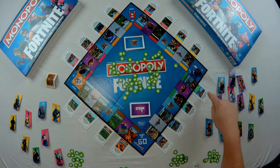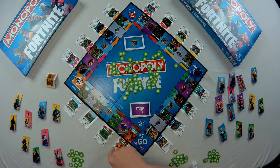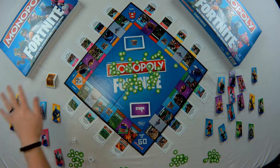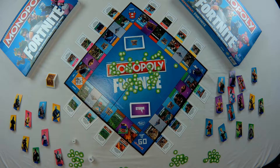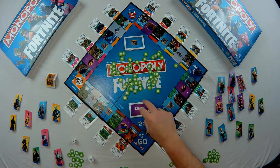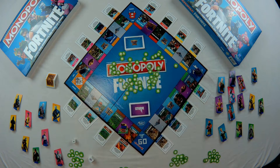Set up the location cards in front of each of their locations. Roll the dice to see who goes first — roll the one number die and whoever rolls highest gets to drop in first and choose where they want to go. Then go around clockwise; everyone else places where they want to drop. Two people cannot drop to the same location. Shuffle the storm cards and loot chest cards and place them on the board, and then you're ready to go.